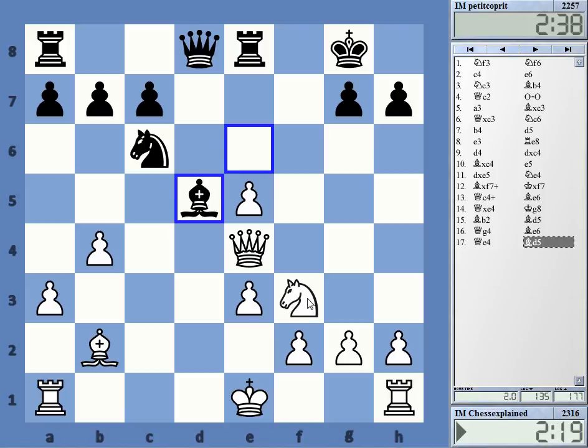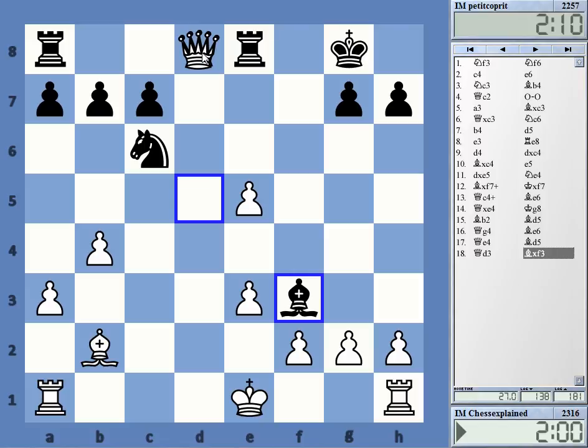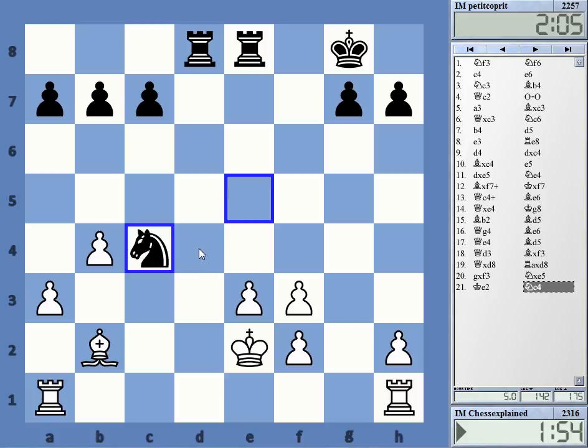Allowing this trade here, or to d3 actually — bishop f3, queen d8, gxf, knight e5, king e2. That's quite okay — returning one pawn but keeping one, and still relying on having the bishop against the knight. In a very open position, the bishop is very good on the long diagonal. Taking here — knight e5, king e2 should be really good. I don't want to take the knight; it's quite clear I have the better minor piece here.